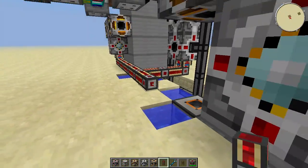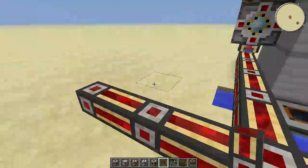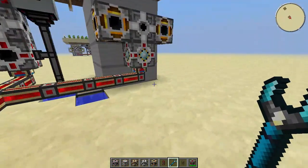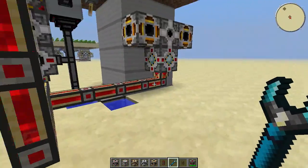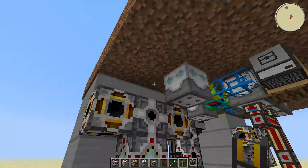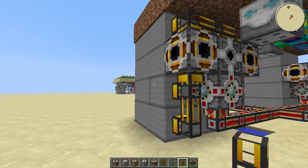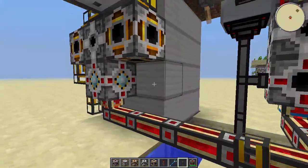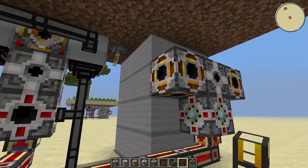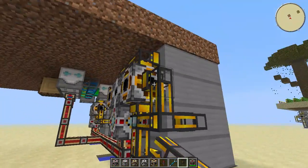Now we're going to connect everything up with energy conduits from Thermal Expansion, and also connect up the machines we're using. Make sure you feed power into the planter and the harvester like so. Right-click the pipe with a wrench here and once again there — those two should be orange, the others should all be blue. Now all that's left is to put in the liquid ducts: place three on top, then two below, one on the side, then two more. On the other side do something very similar — four liquid ducts, then mirror the same thing: four like this, three on top, and five like so. That is all your liquid ducts done.